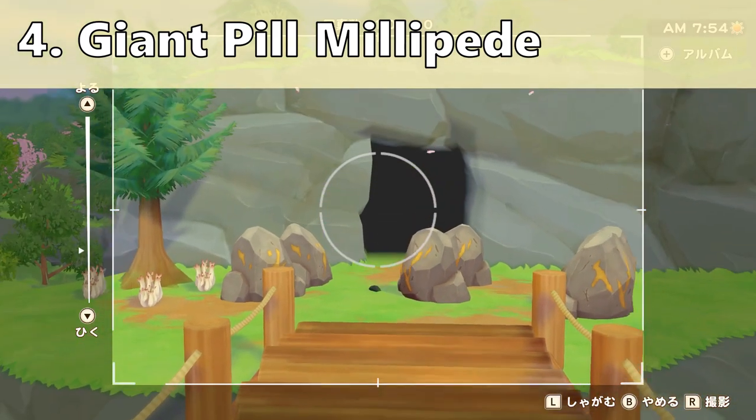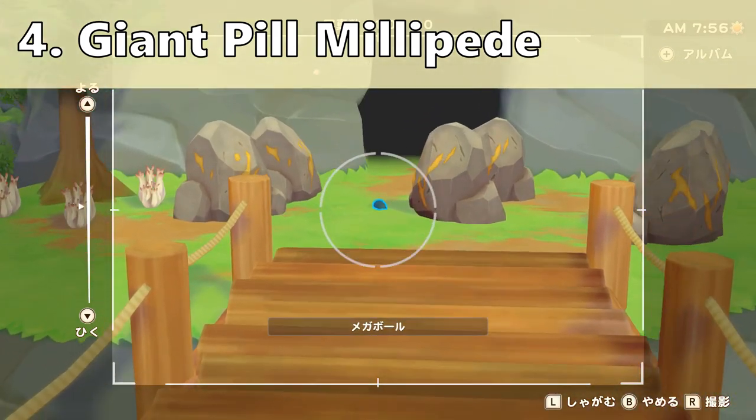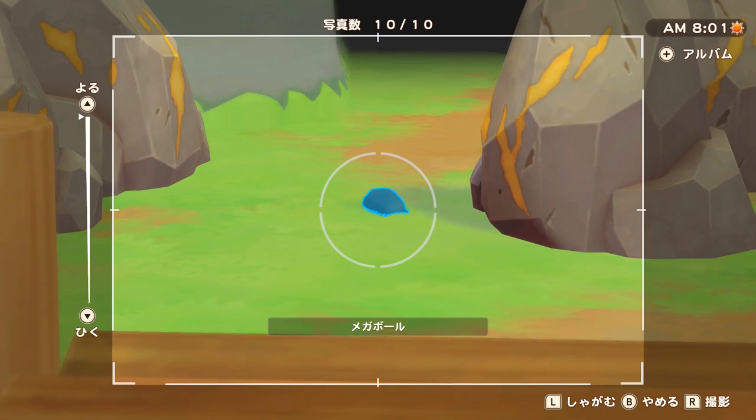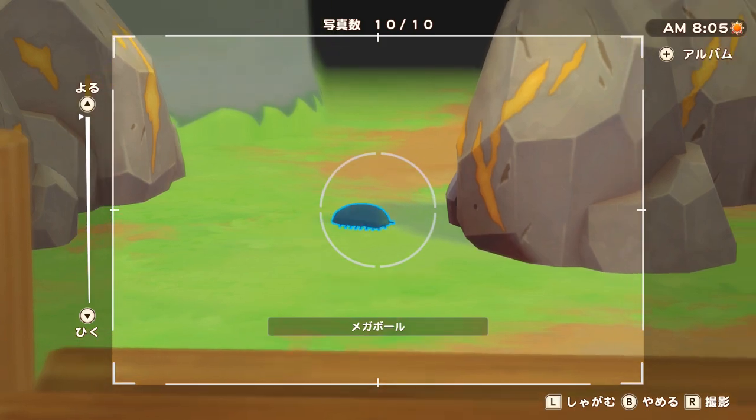Next we have the giant pill millipede right in front of the gold mine — it's gonna spawn around the gold ores. Make sure you don't put paths or anything on the ground, otherwise you will prevent it from spawning. But yeah, that's pretty much it for the giant pill millipede.